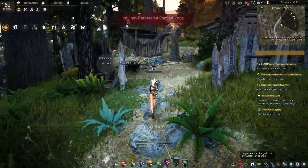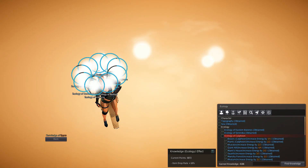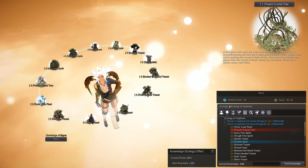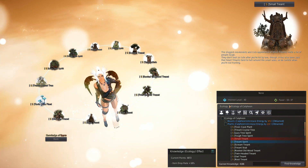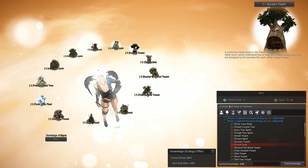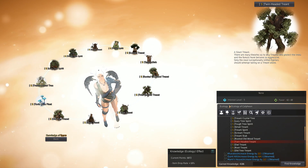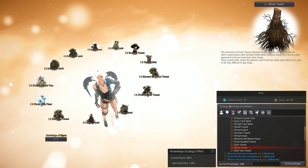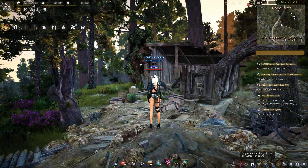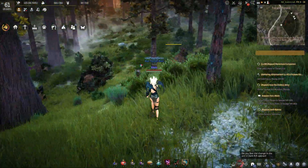Let's go over here and see what we need. Right here, we need the treant crystal tree, the small treant, the treant spirit, the scream treant, the stub, the rooted old wood, the twin-headed, the owl, the root, and the old tree. You'll find all of these around here. Let's find the crystal tree first.